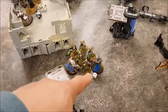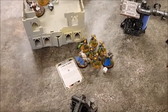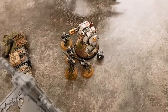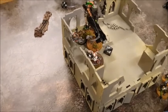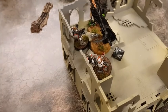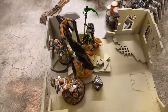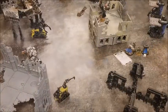Charges: the Librarian charged in first, losing two wounds on overwatch, then the Chapter Master charged into the Immortals. The Dreadnought charged the Death Marks — no damage from overwatch. In the center, the Intercessor sergeant charged the Katana with no overwatch wounds, then the Apothecary charged in. Finally, the Overlord made a Heroic Intervention.